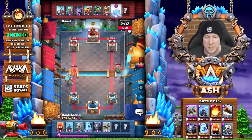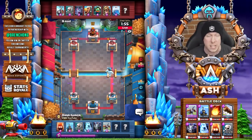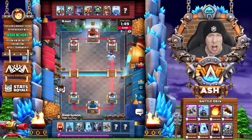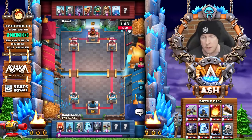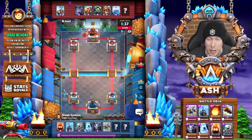V-Rad unleashes the lightning but Dank does get a temporary expo lock on that left tower, taking about 600 damage. Just a lock for a few seconds but able to get a lot of chip damage on that left tower — that's definitely a win for Dank Ganon here early into this match against a really good pro player in V-Rad.